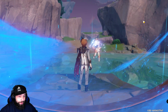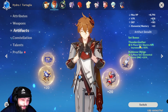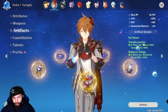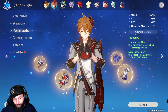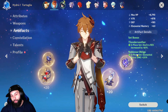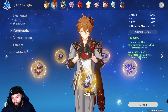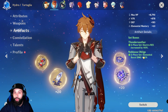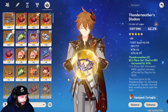That covers weapons. For artifacts, what I have on him right now is Two-Piece Thundersoother, which is not ideal — it's just what I have good stats on — plus Two-Piece Noblesse Oblige. In my personal opinion, the two best sets for him would be Two-Piece Gladiator and Two-Piece Noblesse, giving really good damage overall and strong ult damage. Another good set is Retracing Bolide.